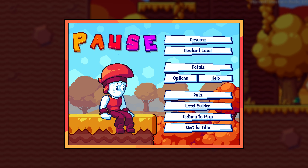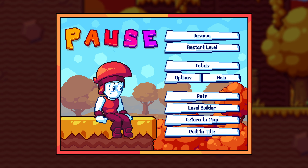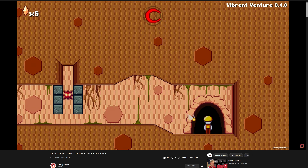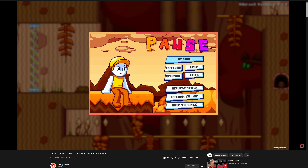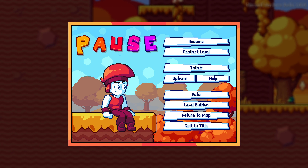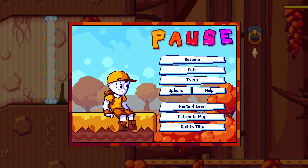The pause menu has also been updated, and now features a new layout and a slick animated border. This is quite similar to how it used to look back in the old days before the game was publicly available, as you can see here in this ancient video. I think it looks a lot cleaner now, and the old one definitely looks a little tame and boring by comparison.